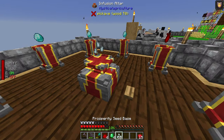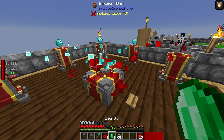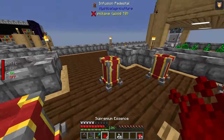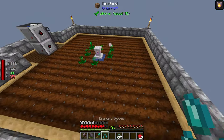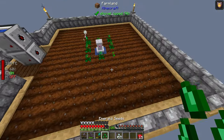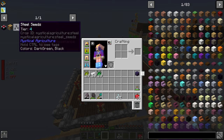I grab blank seeds and start making diamond seeds, then move on to emerald seeds using the same tier of essence — four emeralds and a blank seed. That's nearly all the core seeds done.